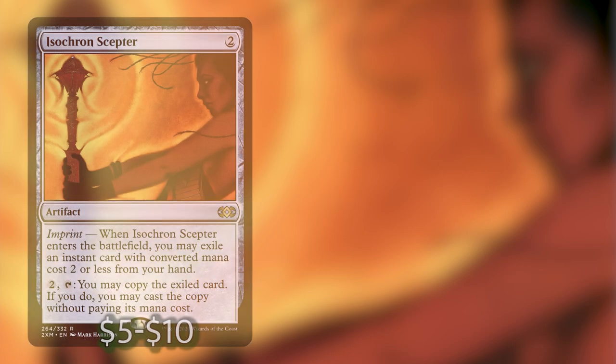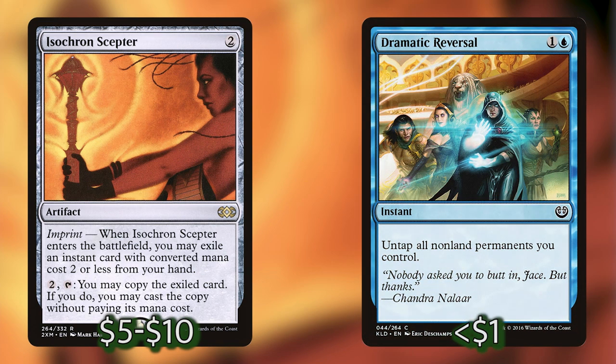The primary win condition is an Isochron Scepter and Dramatic Reversal combo. Isochron Scepter is a two-mana artifact with an imprint ability — when it enters the battlefield, you exile an instant with CMC two or less from your hand. You can then pay two mana to tap the Isochron Scepter and cast the exiled card without paying its mana cost. Dramatic Reversal is a two-mana instant that says untap all of your non-land permanents. If you have enough mana rocks in play, this goes infinite — tapping Isochron Scepter to cast Dramatic Reversal, which untaps the Scepter and all your mana rocks repeatedly, generating infinite mana and infinite storm.